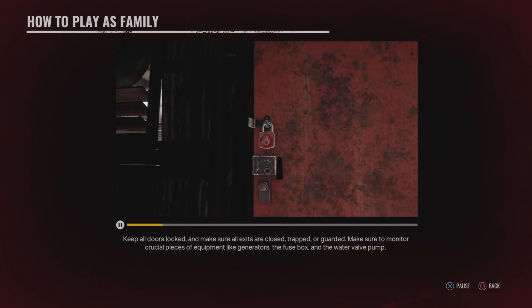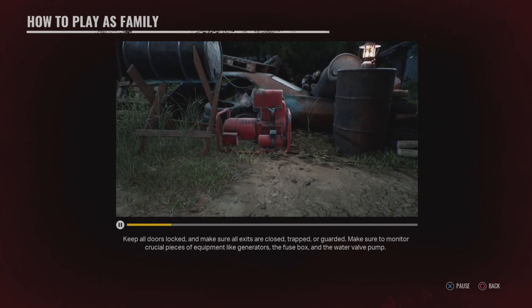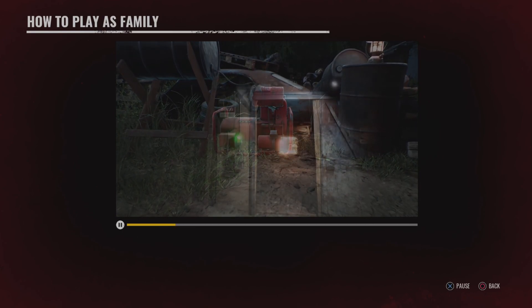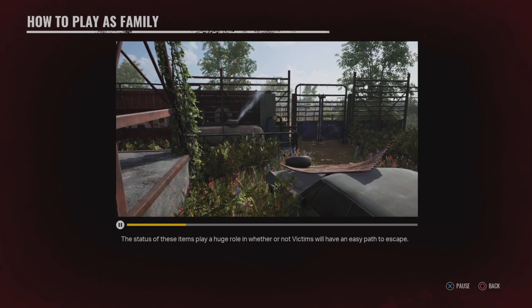Make sure to monitor crucial pieces of equipment like generators, the fuse box, and the water valve pump. The status of these items plays a huge role in whether or not victims will have an easy path to escape.